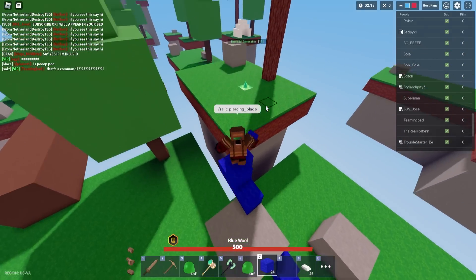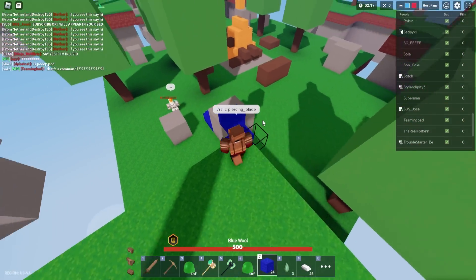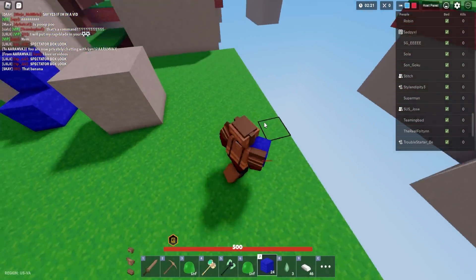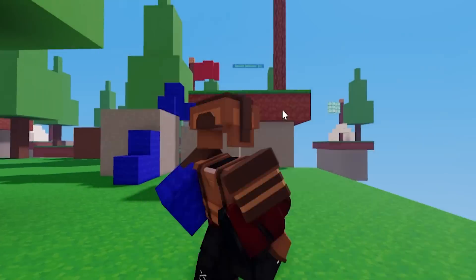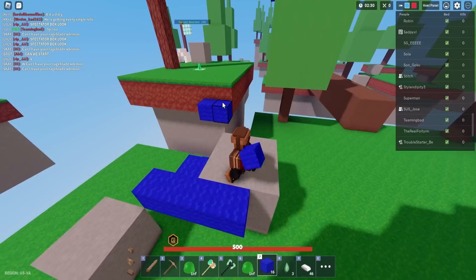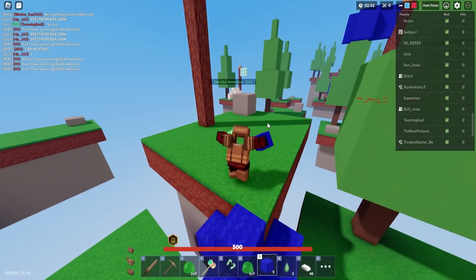Go ahead over here and get these emeralds. I need to hurry — I only have like two minutes left until their generator turns on. And what's he saying? Subscribe or I will appear. Okay, he just jumped off. Well, he said subscribe, so go ahead and hit the sub button! I need to hurry. I'm losing track. I need to get these emeralds.